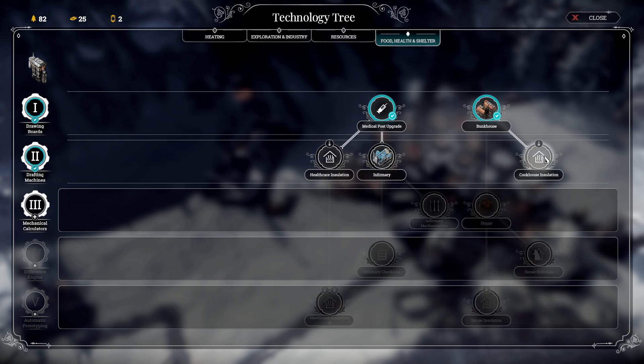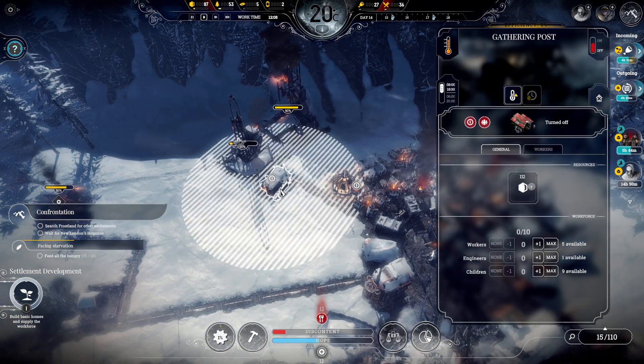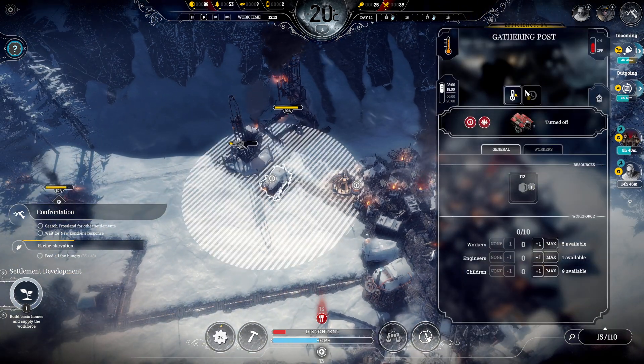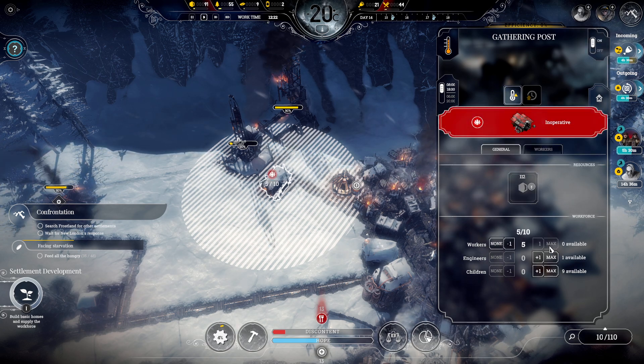Healthcare insulation, infirmary, cookhouse insulation - let's get efficient burners first. That's probably the most bang for the buck. I thought there was a thing where it made a pile that needed to be gathered.